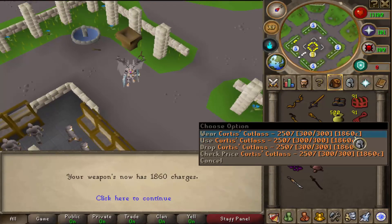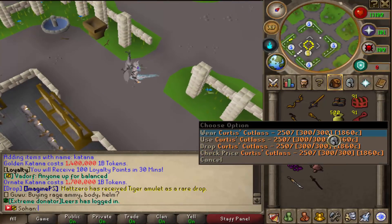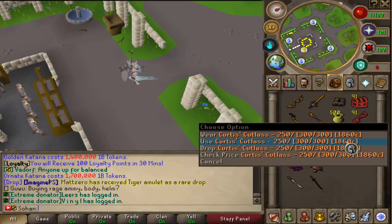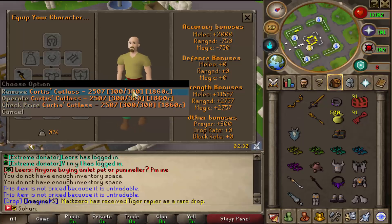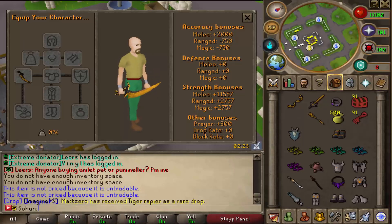You need to stay above 100 item charges — while it has above 100 charges on the weapon, you get an additional 10% strength bonus, which is actually pretty significant. It's definitely worth keeping it charged, but you do lose a charge every single hit, so it can be pretty costly. I'd only use a charged weapon against bosses you need it for. It's easy to work out the strength bonus by right-clicking: take 8,000 (the base strength bonus), add the number next to it — 2,507 — which gives 10,507, then calculate 10% of that, which is 1,050.7. Add that to the strength bonus and you end up with 11,557. It sounds complicated but it's not that difficult.